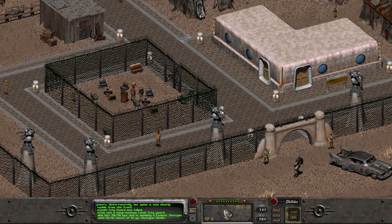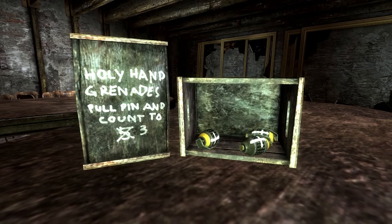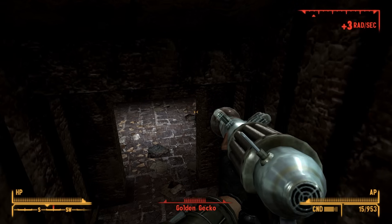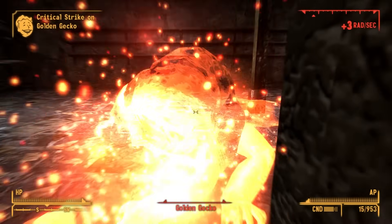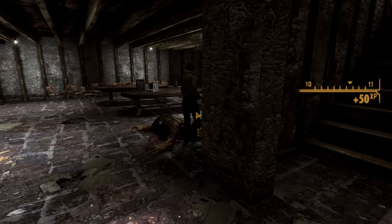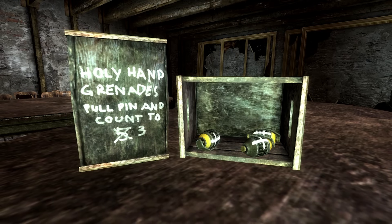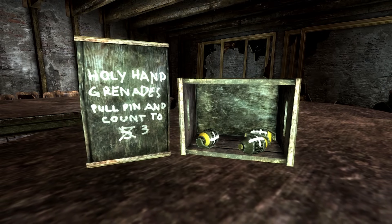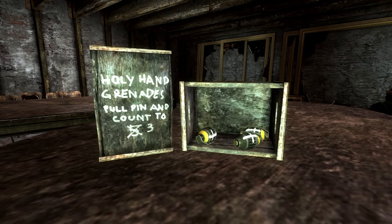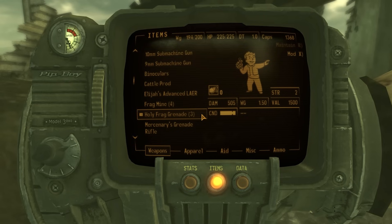Fallout New Vegas also had to show up with its own unusually sacred handheld explosive. The holy frag grenade is only available to those who took the wild wasteland perk and is found in the basement of the church at Camp Searchlight, usually accompanied by some geckos. There are only three possible holy frag grenades that can be obtained, located in a box with another upturned box that has the message 'holy hand grenades — pull pin and count to three,' with a five previously written there but crossed out.